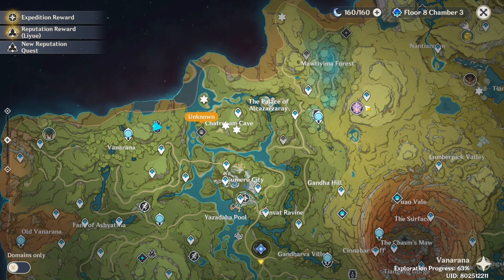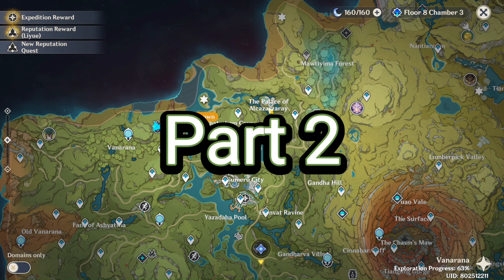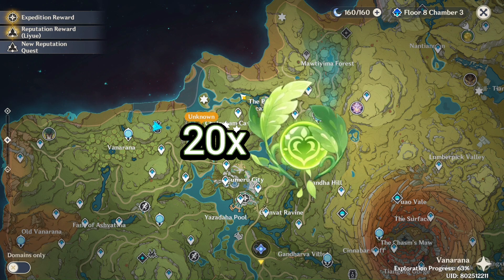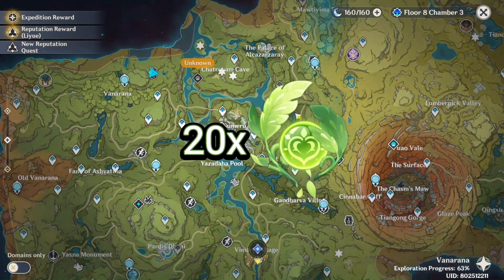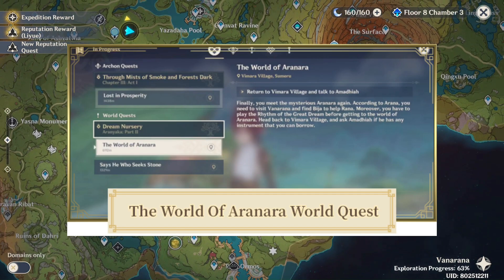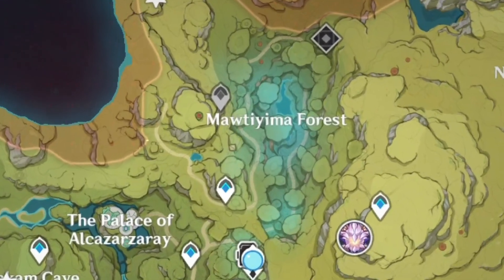What is up everybody, welcome back to another video. This is part two of the Dendroculus video. The second one we will be hunting around 20 Dendroculus, and all these are hidden behind particular mechanisms. You have to do the story quest called the Aranyaka world quest. If you finish the entire world quest it's pretty simple, because you will have unlocked all the mechanisms needed to get these Dendroculus. Without further ado, let's move on to the video.